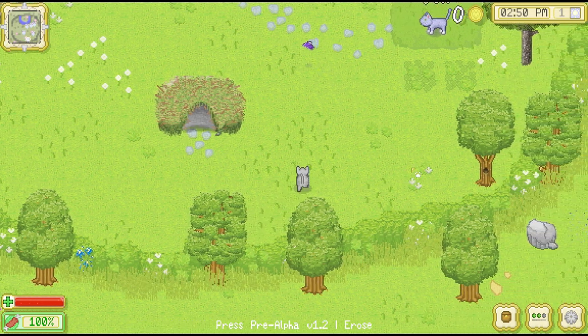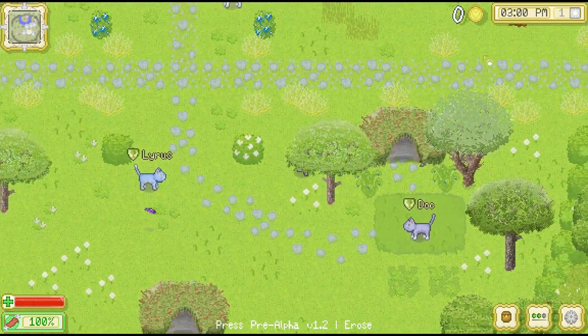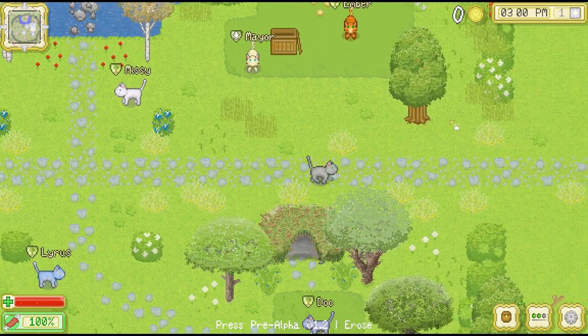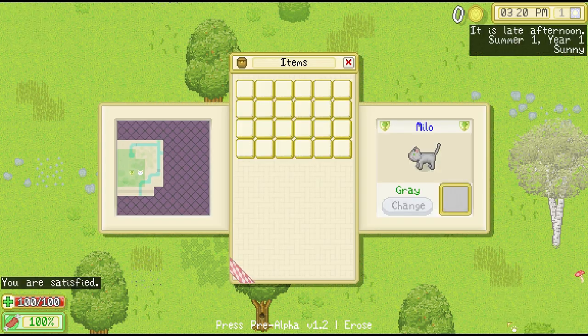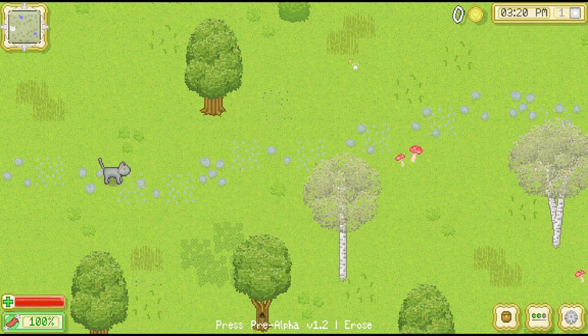It looks like our forest colony is kind of surrounded by a border of safety, and there are some pathways leading out. Let's open the menu and look at the map — it's a little bit bigger here. I assume this symbol is the forest colony. It also says it's late afternoon, summer, day one, year one, and sunny.